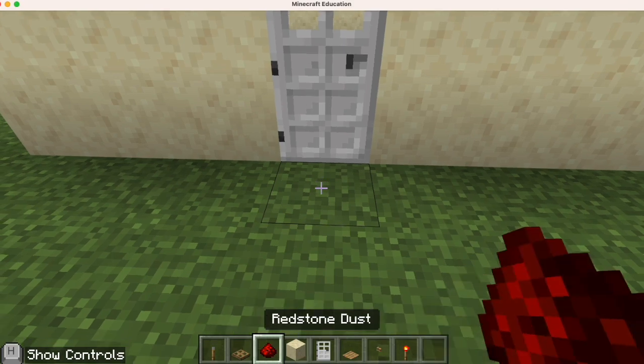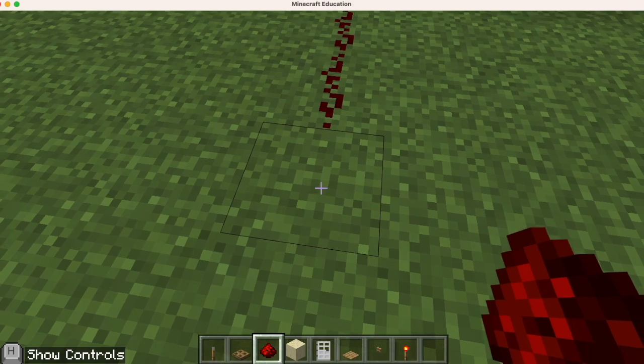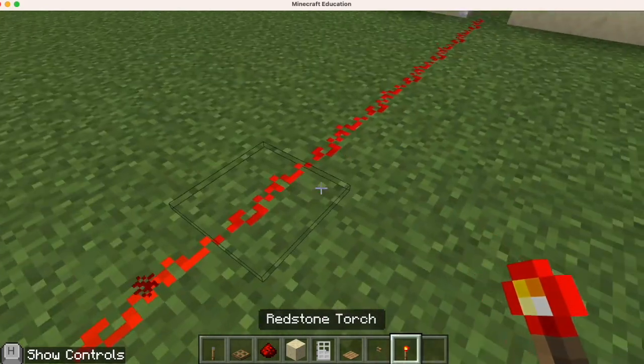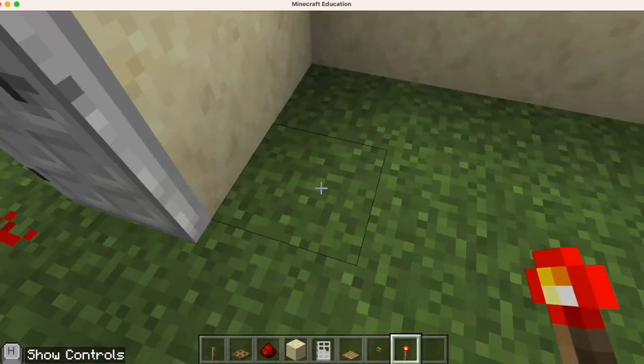I'm going to add some redstone dust here — add a line of dust. There we go. And I'm going to add a redstone torch right over here. There's my redstone torch, and notice that the door opens and it stays open.